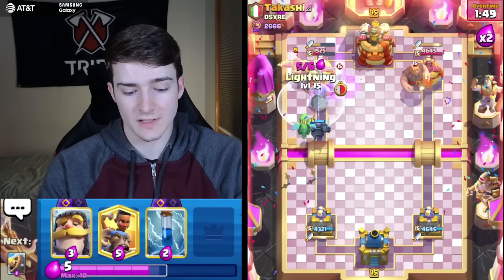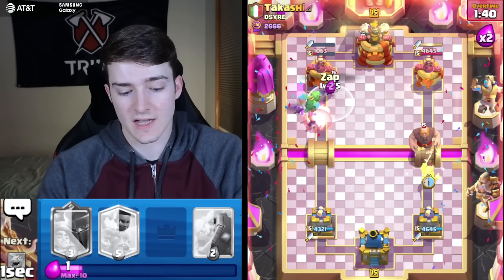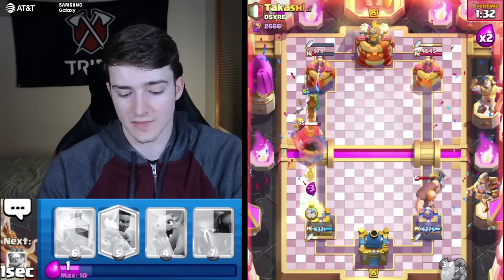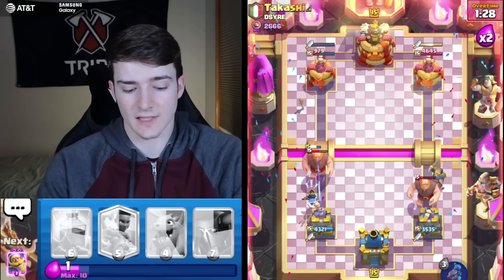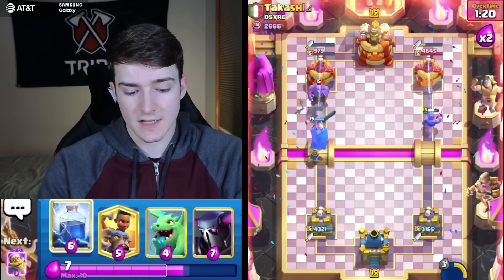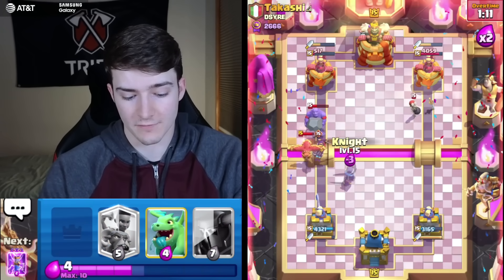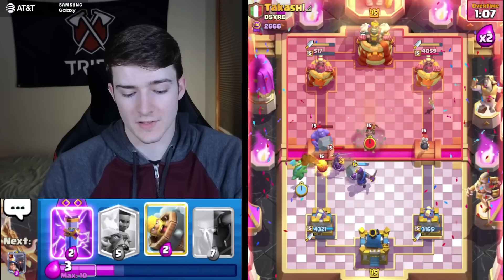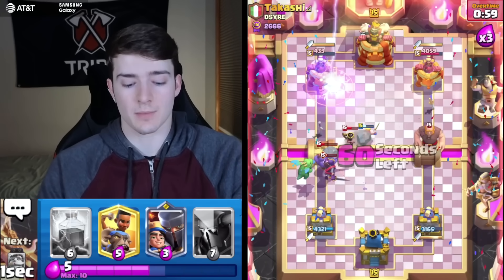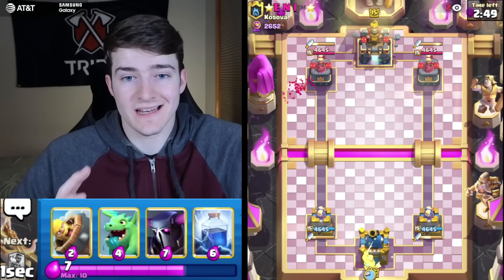He decided to go Giant in the other lane. I'm going to pressure here because he's going to have a hard time dealing with this — getting a Lightning going. Even though he is going to defend, look at that — he still had to commit a Little Prince. Knight is more than enough on that Giant in the right lane. I'm fine with him getting a little damage; at this point all we need is probably two more Lightnings. Going Lightning on top of that Bowler — now we're one Lightning away. In triple Elixir we can just Lightning cycle, get the Evo Zap going, and that's going to be another fairly easy win against another Beatdown deck.